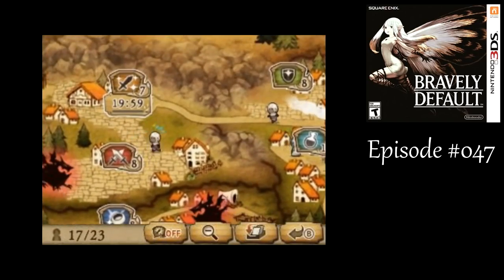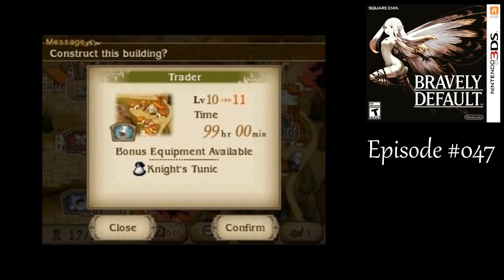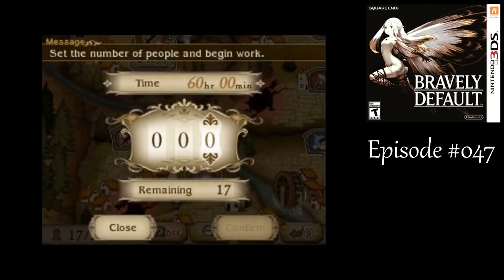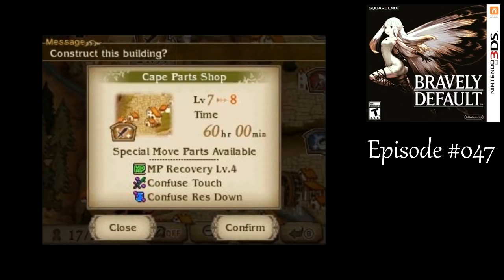The equipment shops I'm still going to leave alone — I'm not extraordinarily concerned about those, same thing with the item shop. Once you get a shop up to level 10, that's basically the max for the regular stuff. But you can still get one more level to get something special, like a costume that I don't really care about right now. With cape parts, let's give a few for MP recovery — that might be useful.